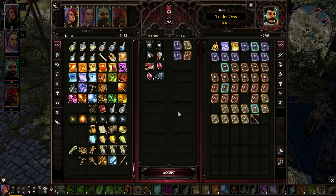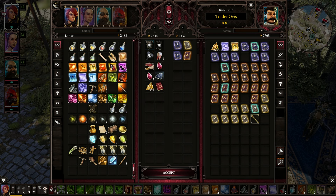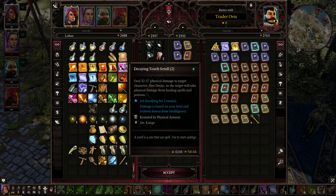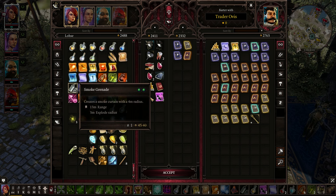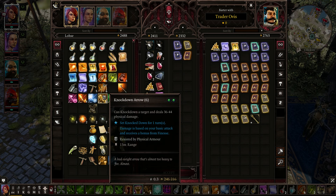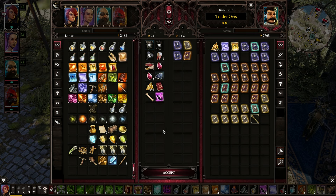That's a lot of gold I'm spending on stuff, but I feel like it's worth it. I could probably sell those two scrolls and keep the grenades for now — I haven't been using them. I think everything else is fine. I'll keep the arrows. Accept.